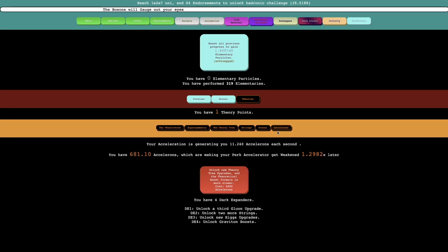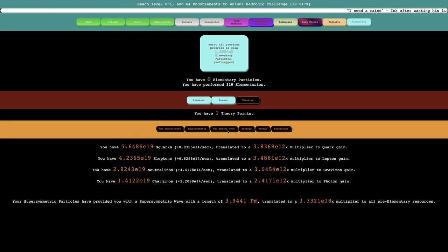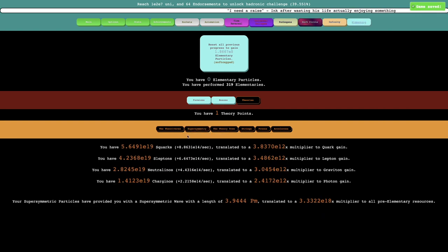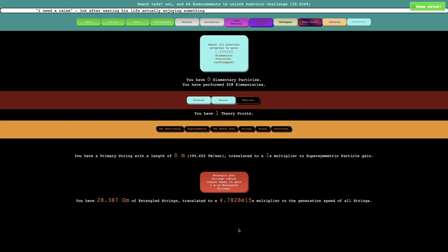The next upgrade here is actually 4,000, which means I kind of want to go for it. It will take a little longer, but it's still like 5 to 6 minutes. And then this unlocks new theory tree upgrades. The theoretical boost formula is much slower, which means I'm going to get even more theory points. I'm looking at super symmetric particles, even with the string being E8 universes — I'm getting nothing here. So I think I can just do this to pass the time.